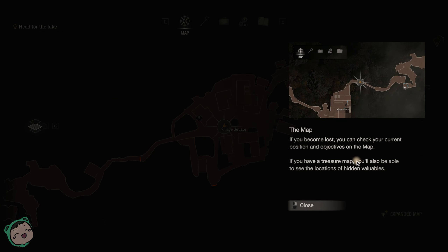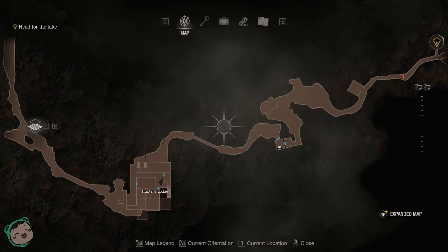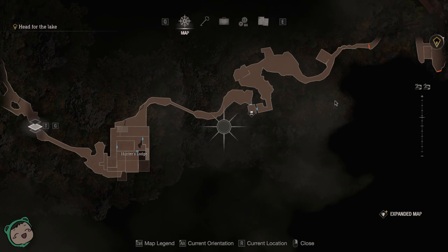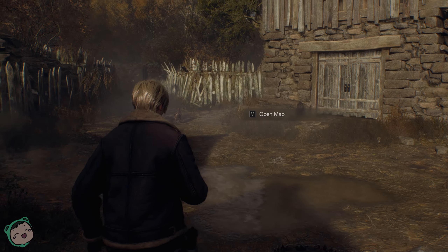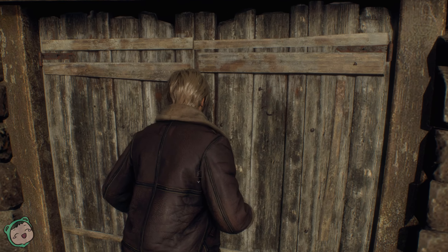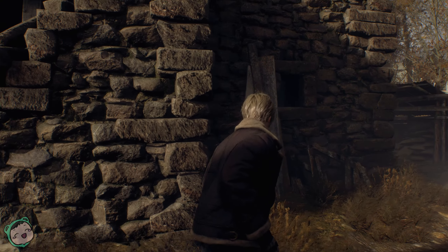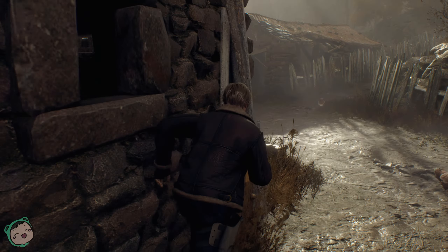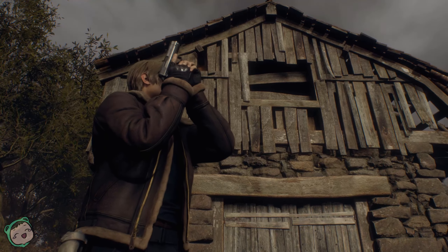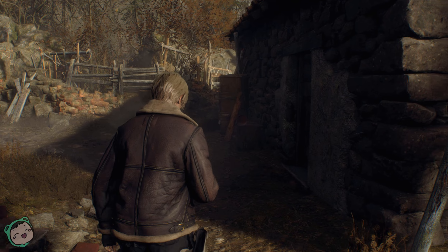If you become lost, you can check your current position and objectives on the map. If you have a treasure map, you can also see the locations of hidden valuables. Well, I have the DLC thing, so I might as well get those if I can, right? Because obviously this requires two people.